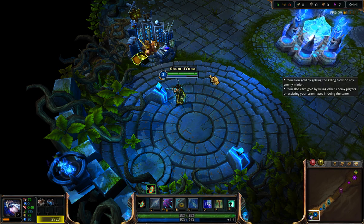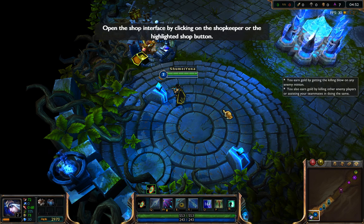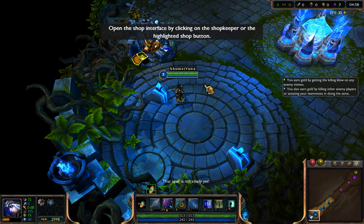Notice that you have earned some gold. Just like experience, you gain gold whenever your champion slays a minion. You also gain a little bit of gold steadily over the course of time. Spend your gold to purchase items for your champion at the shop next to the summoner platform.